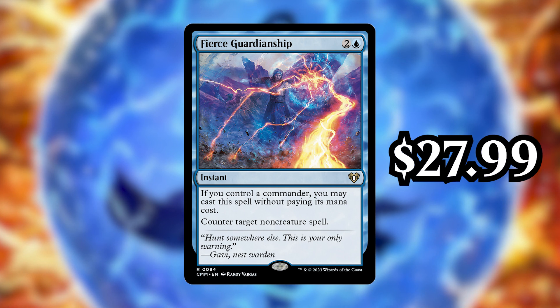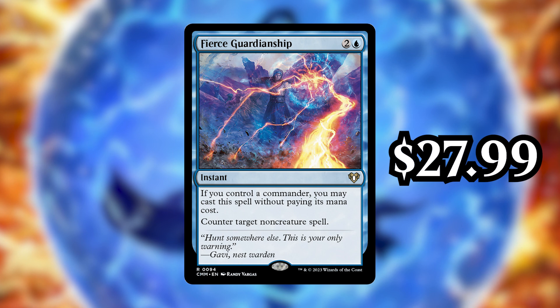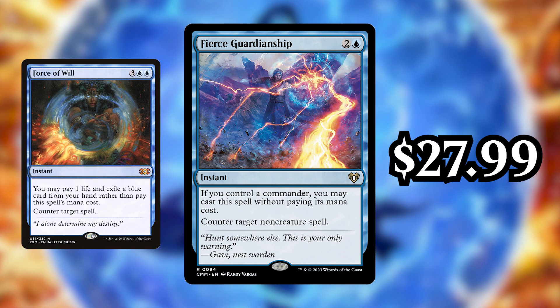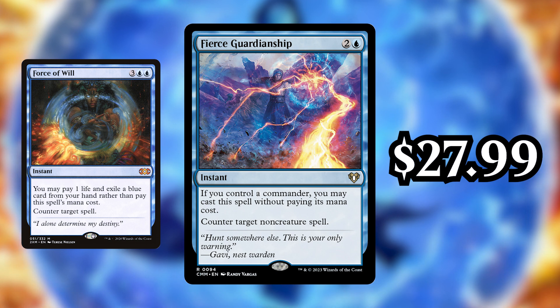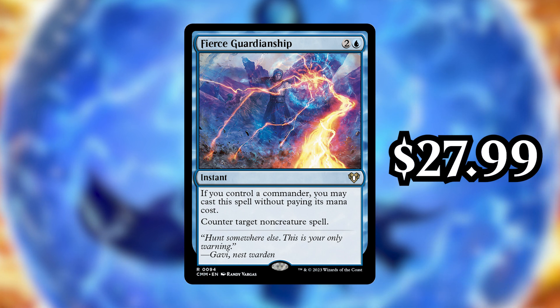You don't have to have any mana untapped, and technically, even if you don't have your Commander, it's not terrible just to hard cast this for 3. Comparing this to something like Force of Will, which is obviously a really good card — Force of Will requires you to exile a card from your hand when you want to cast it for free, which is a pretty significant cost, and if you want to hard cast it just for its mana cost, it costs 5 mana. So this is better than that in a lot of ways in the Commander format, although it does only hit those non-creature spells. Overall, it's a must-run in pretty much every blue deck, and so it's going for $27.99.